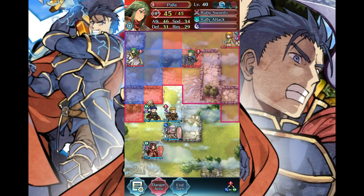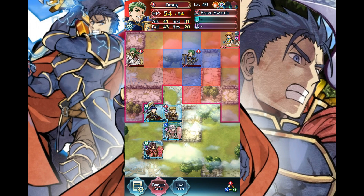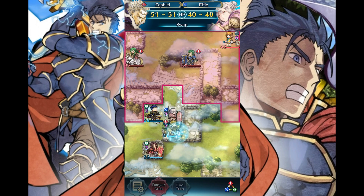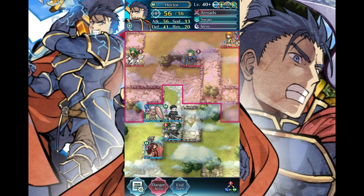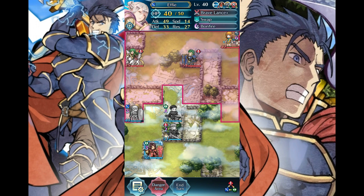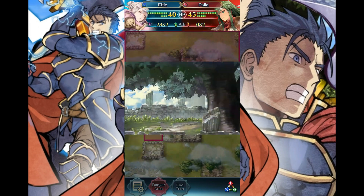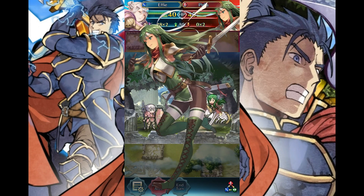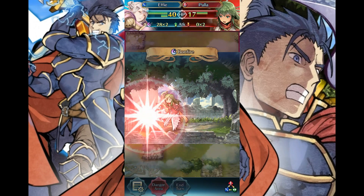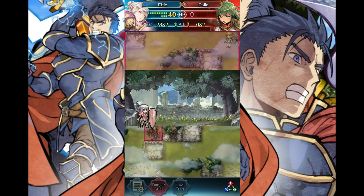Okay, let's see here. Ruby Sword — that's going to hurt a lot. I don't want to deal with Ruby Sword, so instead I'm just going to play around with my orders a bit. Like this, and then Effie goes into the defensive position. You don't want to hit me, because what's going to happen next is a massive Bonfire in your face.